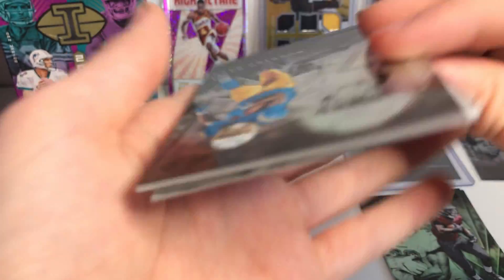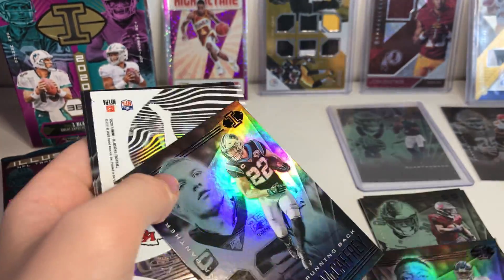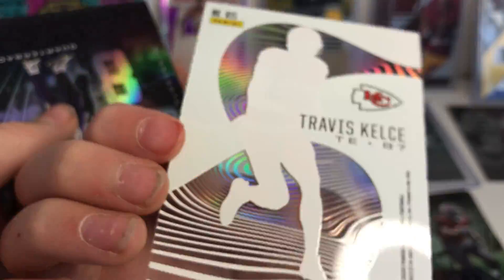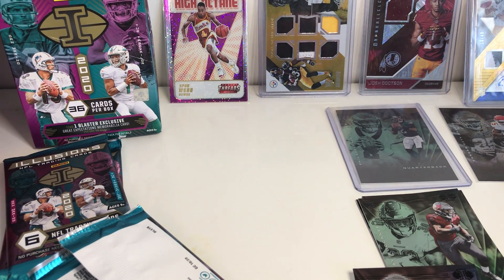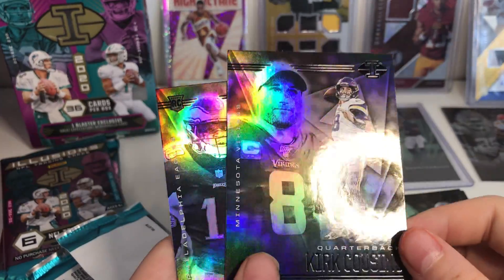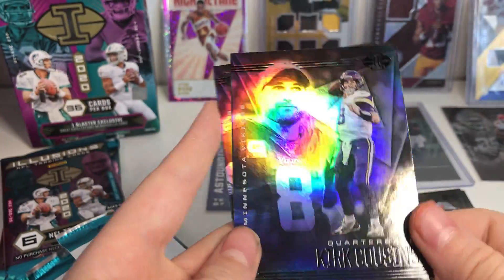Another Jalen Hurts. I see a thicker card. Joshua Kelly, AJ Brown, Christian McCaffrey. Oh — Travis Kelce! Astounding! Oh my gosh, it looks lit. I'm a big Chiefs fan. Oh my gosh, I love this card. This card deserves a sleeve. All these cards deserve sleeves but I don't have enough sleeves to give every single card a sleeve. Kirk Cousins. Oh wait, that's not a Jalen Hurts, it's a Jaguars regular.